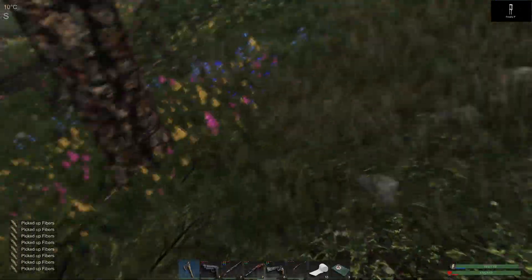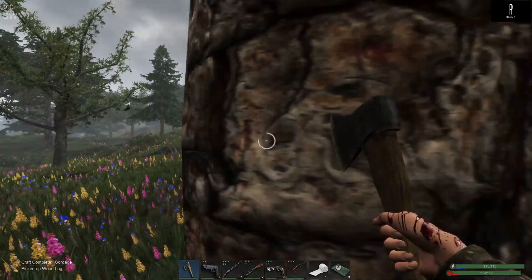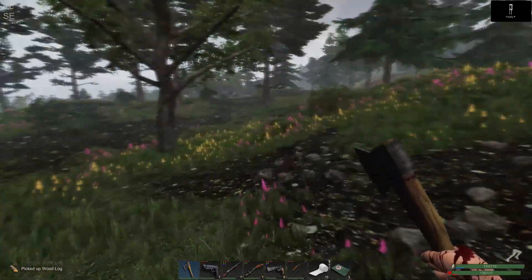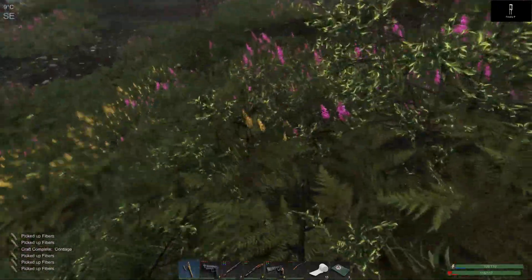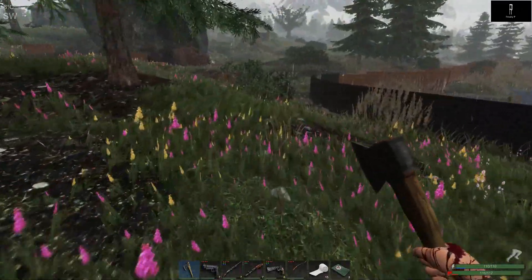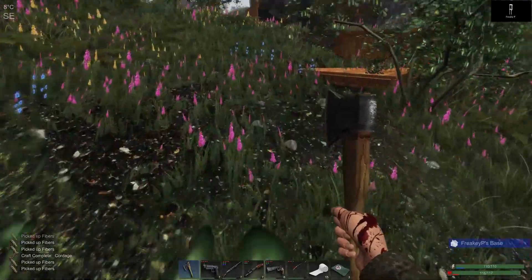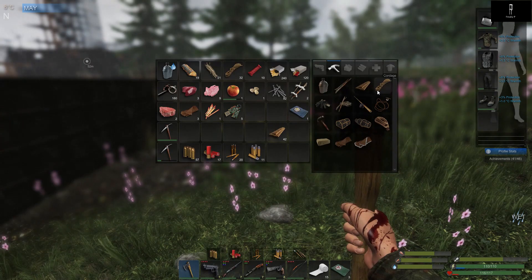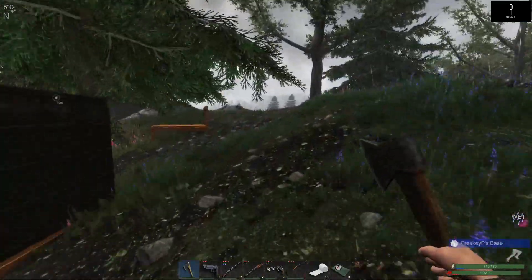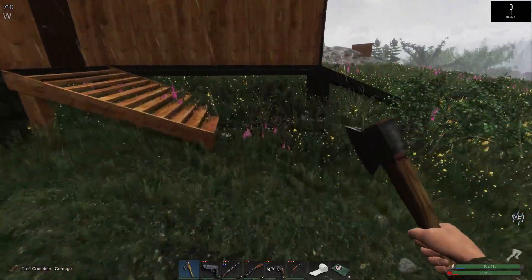I'm just going to get some extra so I'll make two extra and don't have to worry about anything. Got some fiber right there. Let's go grab this, and we'll wash our hands while we're at it. Here comes the rain again. I thought I saw some fiber hiding among these bushes — that's it. At least I got one. Let's head to the front and head back in and see what awaits us.